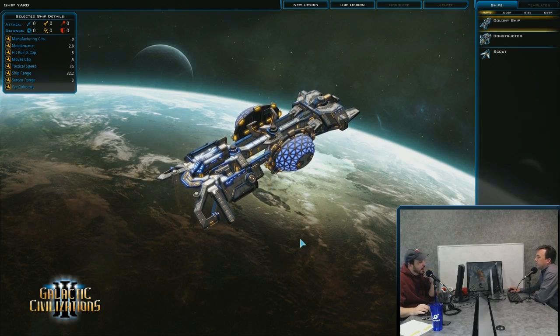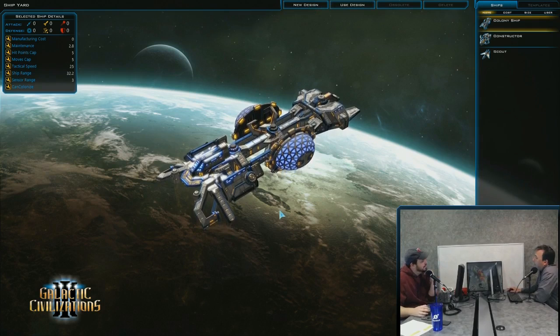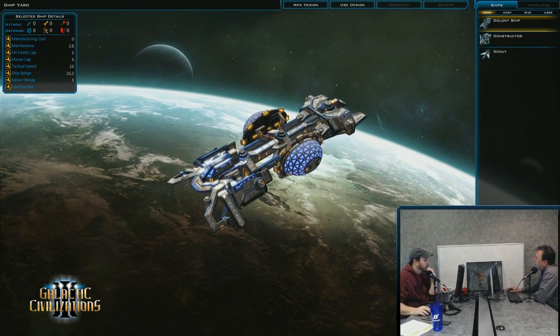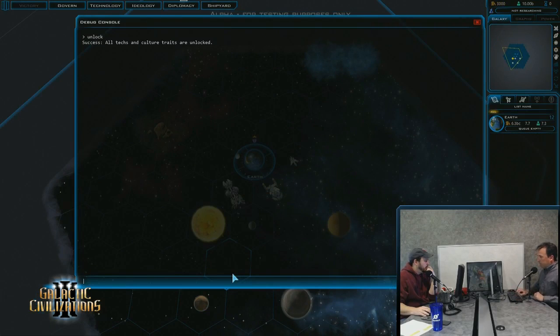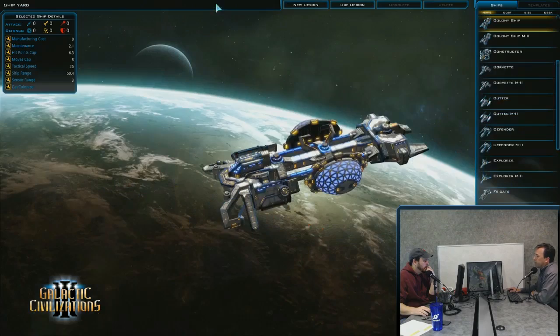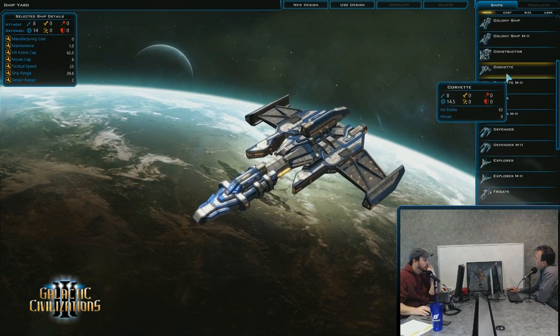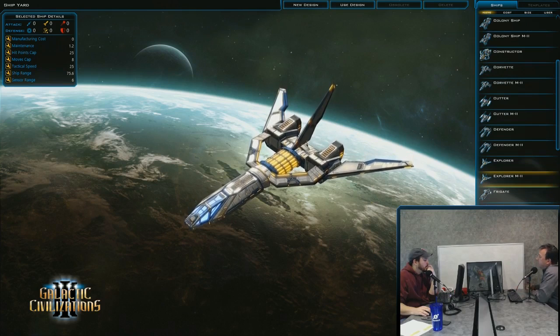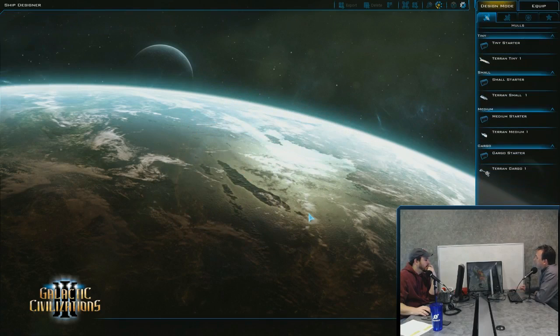So, what we have here is the shipyard, which in GalCiv 3 is where all of the ships will be listed. You can use these ships to upgrade them, use them to start new ships, or create a whole new one entirely. I'm going to start a new one, and this takes us to design mode. We're still going to have this in the new interface — I'm tweaking where the toolbar icons are — but essentially in design mode you can pick a hull.